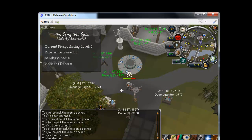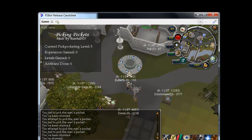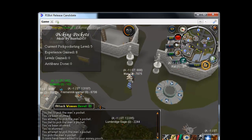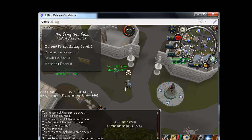It wouldn't be too hard to add in — it will probably be an update sooner or later. But once you try and pickpocket the guy, it will automatically wait for a random amount of seconds. So if your guy is not moving or the mouse isn't moving, don't worry about it. It's just sleeping for a few seconds.